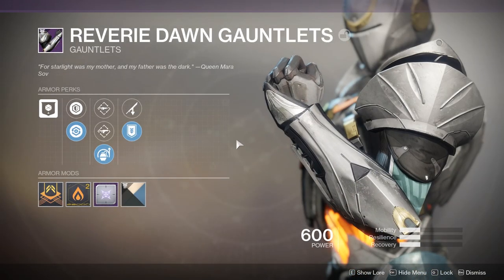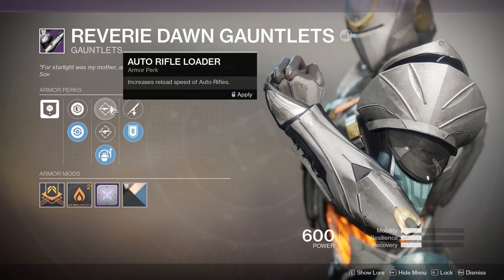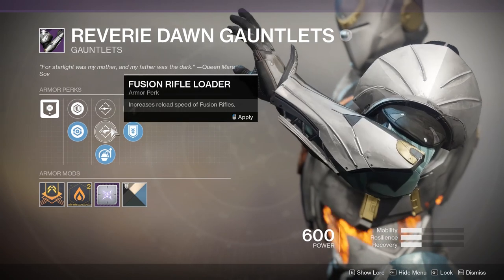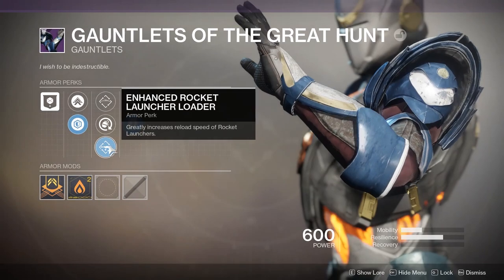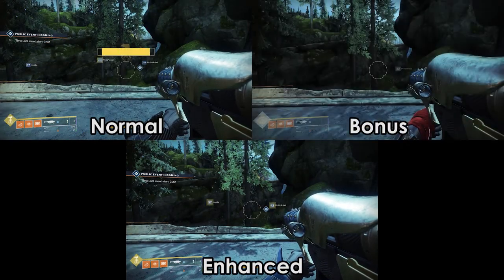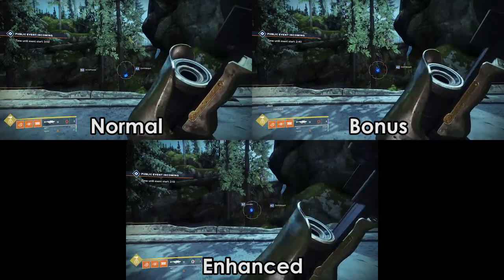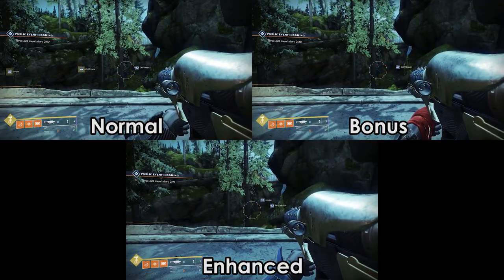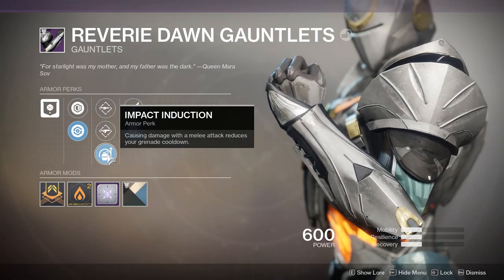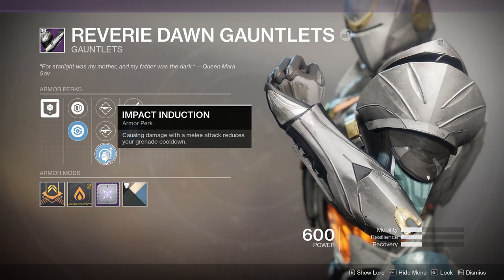Moving to the arm slot, this is all about reload speed, a couple more energy perks and scavenging ammo. Arms can roll any types of reload speed perks — individual weapons, groups of weapons — with grenade launcher, hand cannon, rockets and shotguns having the possibility of the enhanced reload bonus. Then we have some energy-based perks: impact induction and momentum transfer, both of which can roll enhanced versions.